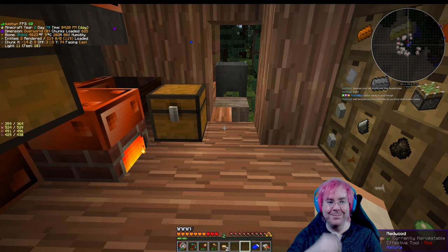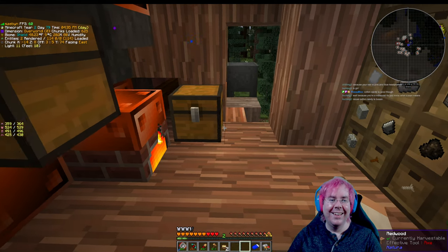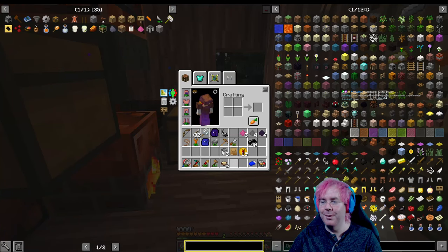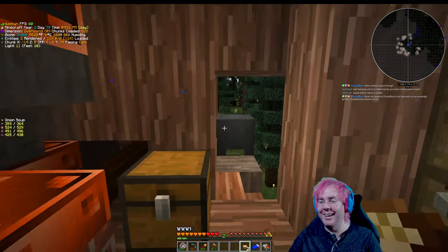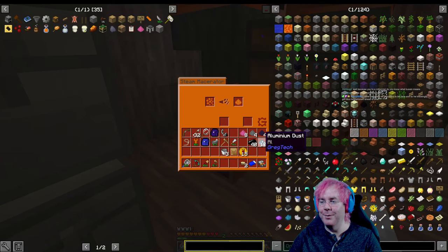Everyone likes a little gamble with the loot bag. There are certain pop culture things I know and some I don't. We also got onion soup - we've not eaten this yet. Alright, we got that - so we should be able to make two more batches of alamite dust.